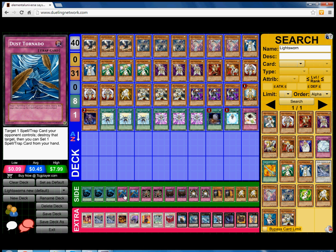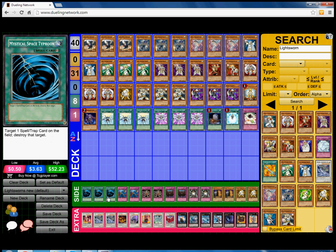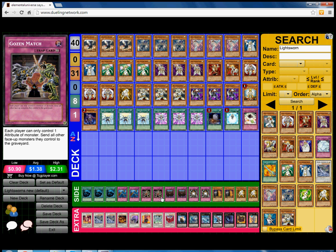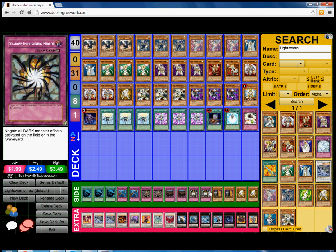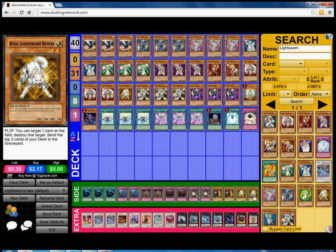For the side deck: Triple MST and Double Dust Tornado because Skill Drain, D-Fissure, Macro Cosmos, and Mirror Force can just shut down this deck. I like to play heavy back row removal. One Gozen Match, Double Gozen Match, Double Decree — same purpose as MST and Dust, and it stops decks that run heavy trap cards like Chain Burn. Double Shadow-Imprisoning Mirror for dark decks like Dark World, Infernoids, and Vampires. Double Maxx C and Double Ryko in the side deck because Ophion is still a card and it just wrecks it.